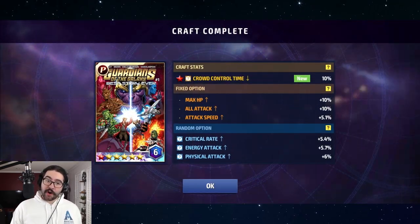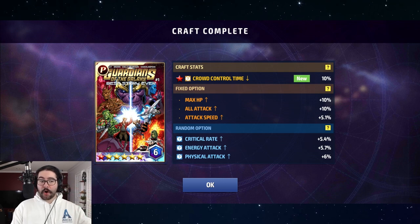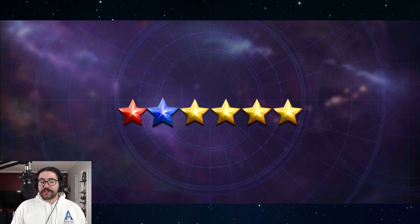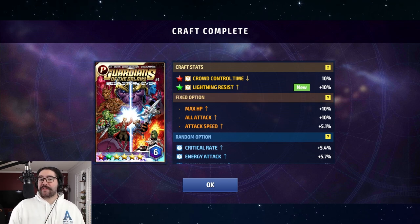We get a red star and crowd control time — not the star we wanted and not the stat we wanted, but that's okay. We're not going to re-roll at this point; that would be a waste of a premium card. If you do this one at a time and only had those five cards and waited weeks to build up again, the crafting experience feels very slow. One thing you could do is save up until you have 30 cards and around 10,000 cubes so you can craft all six stars in one shot.